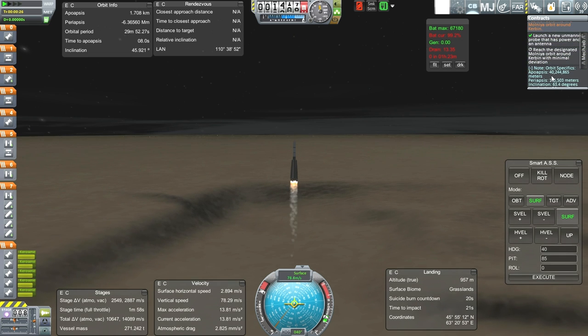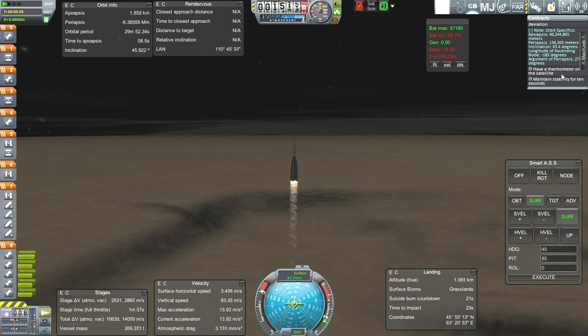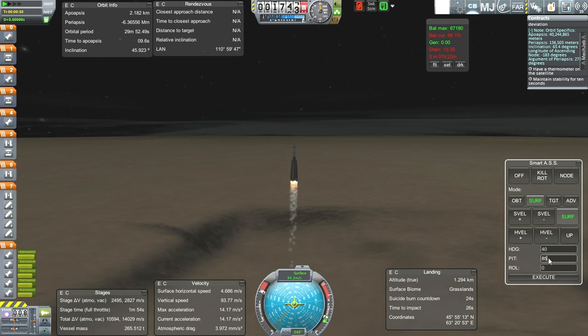This contract says I need to have a thermometer on the satellite — dang it. We were supposed to put a thermometer on the satellite and I totally missed that. The longitude of ascending node has to be negative 183 degrees. We'll call this a test launch then, because I don't have the thermometer on.